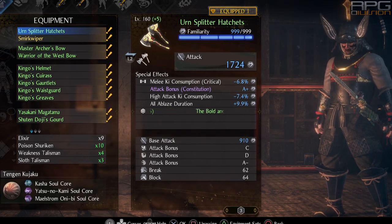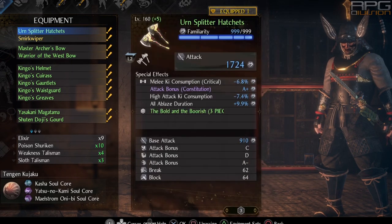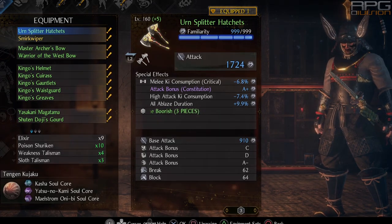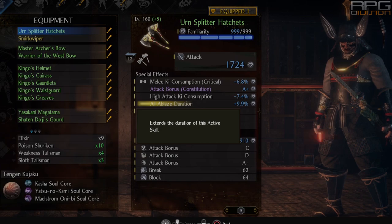The hatchets I've opted for are Urn Splitter hatchets, which are part of Onishibata's set. I'm also using the Smirk Wiper blade, and these two weapons combined give us the 3-piece bonus for Onishibata's set, which gives us almost 250 additional life and reduced damage taken during attacks. Having a good defensive setup is important because when we use All Ablaze instead of axe buffs we do increased damage and have faster movement speed, but we also take increased damage. That is why Onishibata bonuses work very well with this hatchets build.